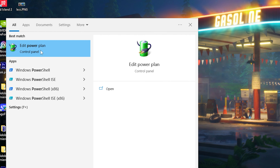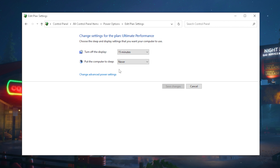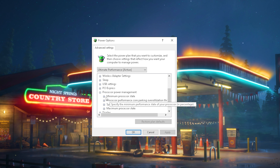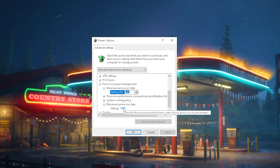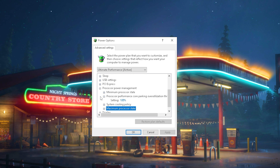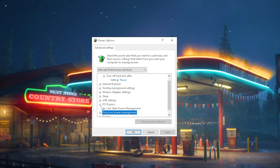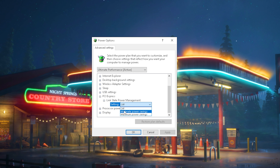Next, go to your Windows search button, type in power, and find 'Edit power plan.' Open it, go under power options, and make sure ultimate performance mode is enabled. Click 'Change plan settings,' then 'Change advanced power settings.' In the new window, find processor power management and open it. Set minimum processor state to 100% so your CPU runs at its highest potential, and maximum processor state to 100% as well. Most importantly, set processor performance core parking over-utilization to 100% — this prevents any CPU cores from being parked, ensuring better gaming performance and a smoother Windows experience. Then close processor power management, go to PCI Express, open link state power management, and set it to off — not moderate or maximum power savings — then hit apply.